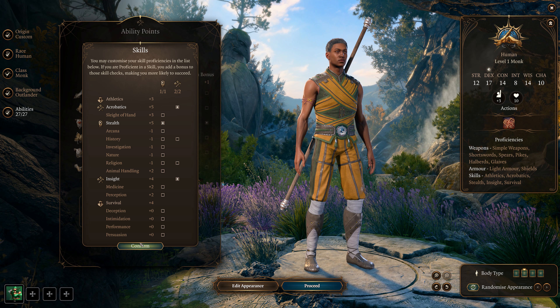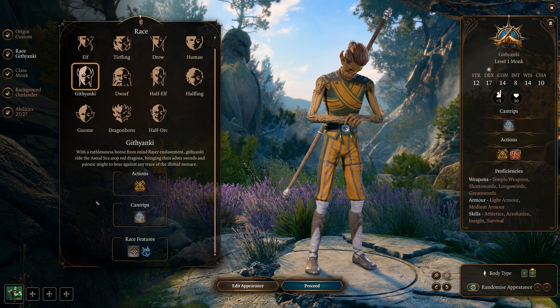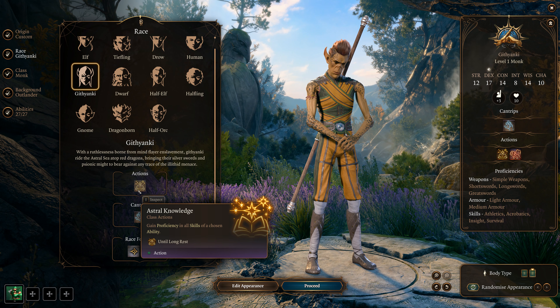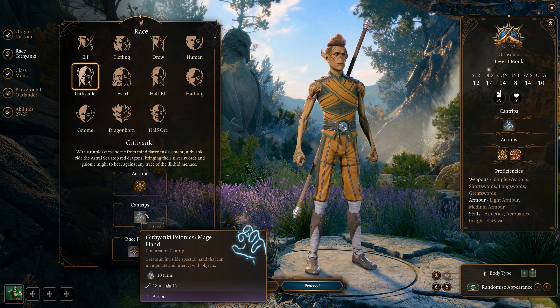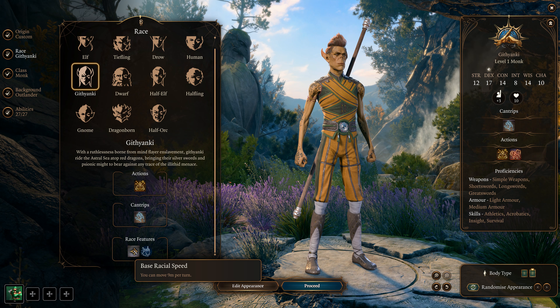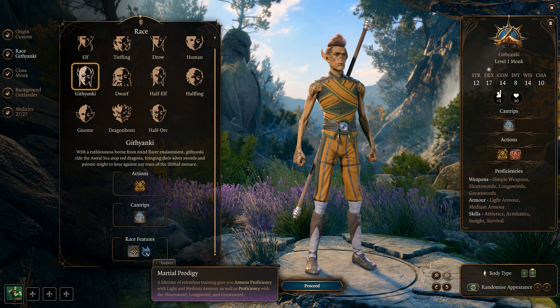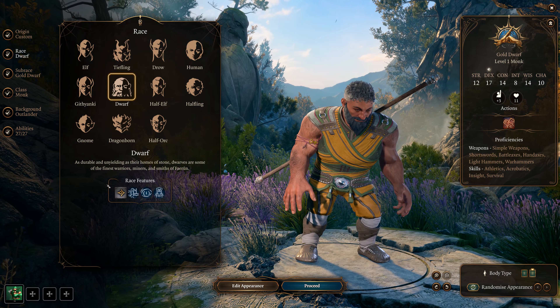Next up is the Githyanki — they're actually great for this build. Astral Knowledge grants proficiency in skills of a chosen ability score, which is useful. They also get Misty Step — a teleportation spell — and Long Jump, both great for mobility. Base movement speed is 9 meters. We'll ignore their armor proficiency since we're using cloth and bare fists.